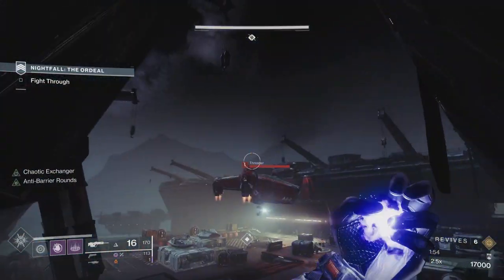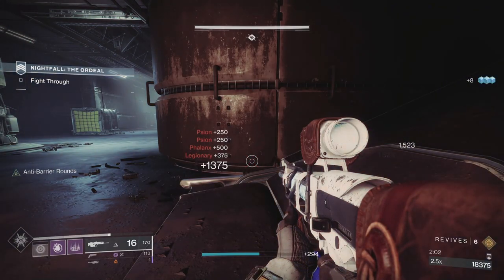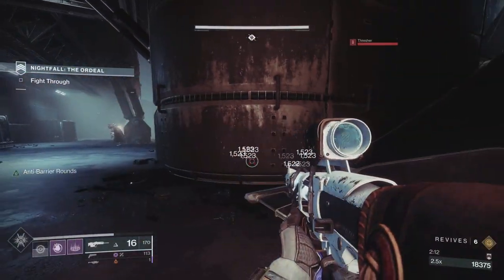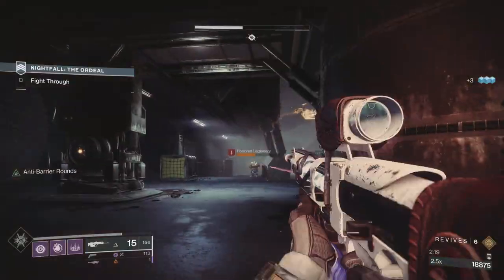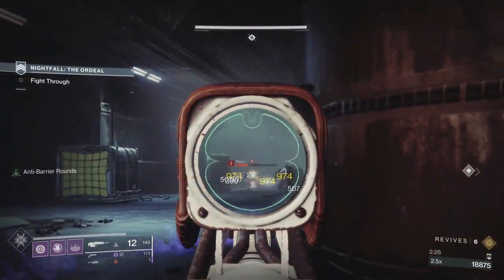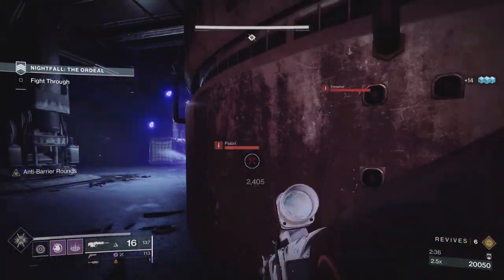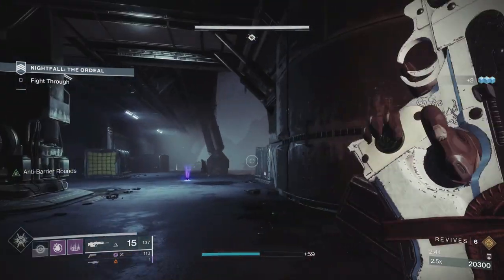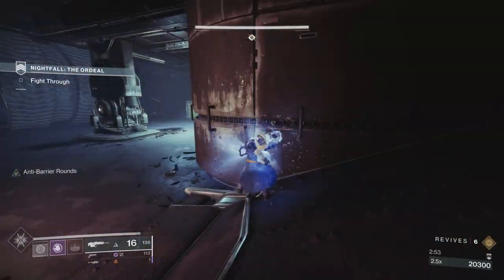Getting to the ship area, we've got a ton of ads. The key enemies in this area for me are the snipers. You've got elites pushing you - they throw solar grenades and if you get shot by their primary, which is solar, and then hit by a grenade, the grenade will almost kill you. If you get hit by both, it's over.